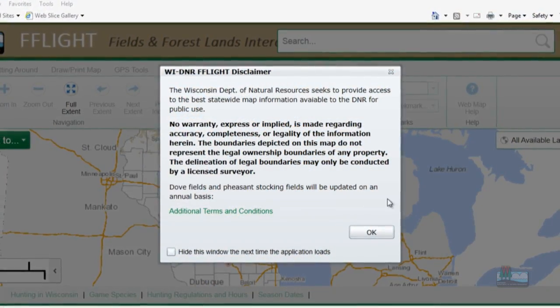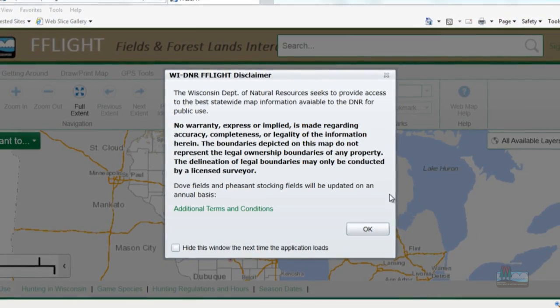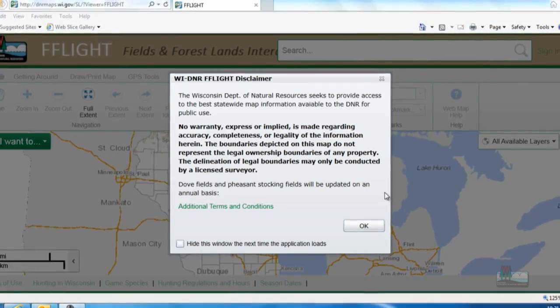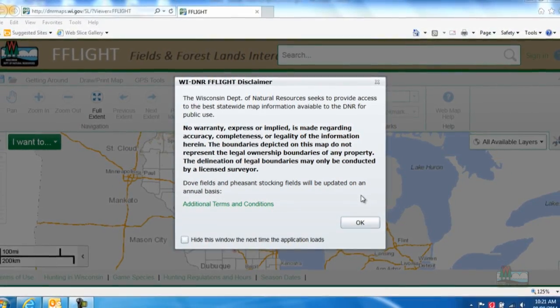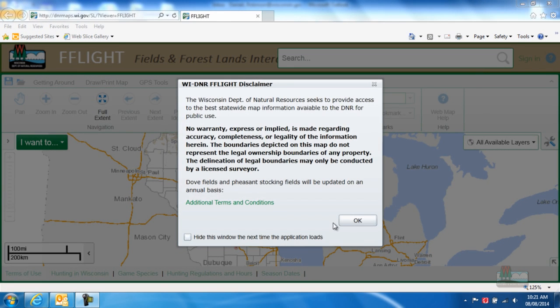When you first open the application, you'll see a box with a disclaimer and terms of use. It's a good idea to read and understand the conditions. FLITE will give you a starting point to help you locate suitable hunting areas, but please remember that it's your responsibility to avoid trespassing. Use all of the information presented here as well as any supplemental information from local department staff if you are unsure about how best to access a particular property.